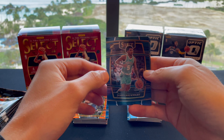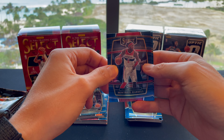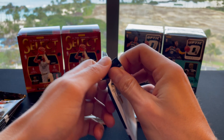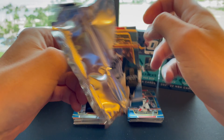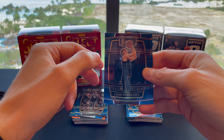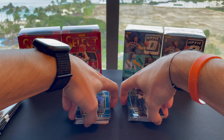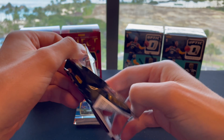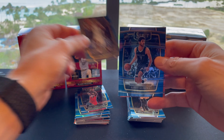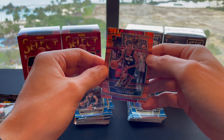Pack three: rookie James Bouknight, Steph Curry, Montrezl Harrell, and rookie Cameron Thomas. Pack four: Zach LaVine, rookie De'Ron Sharp, Larry Nance Jr., and rookie JT Thor. Pack five: rookie Jalen Green, Santee Aldama, and another rookie Jalen Green. Really nice card.